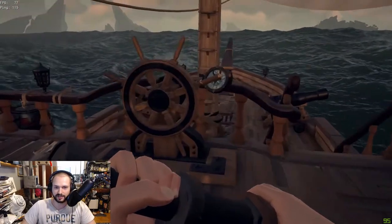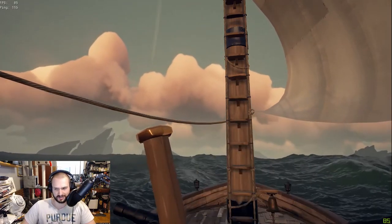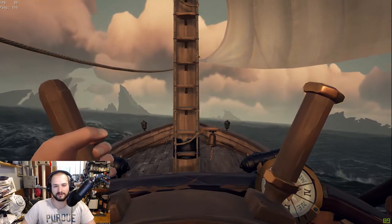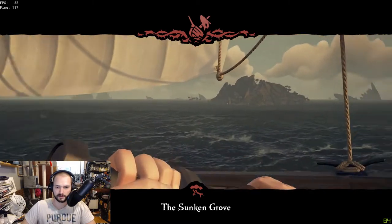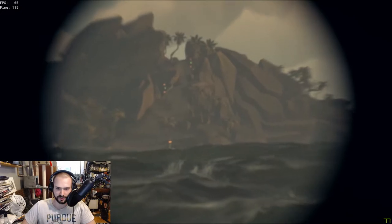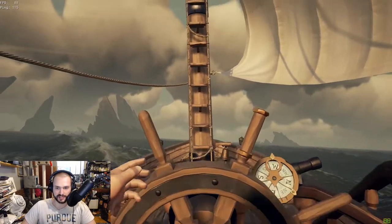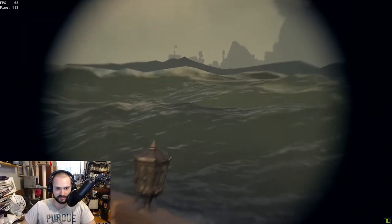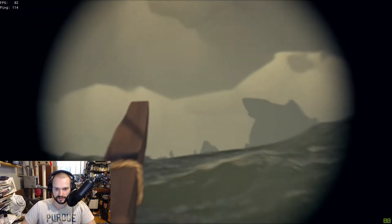We're not even close to there yet — continuing on. If somebody pulled my ship over and looked at it, they'd be like, 'This guy's got chickens — do we really want to steal his ship?' The Sunken Grove — I'm not going to the Sunken Grove. These waves are ridiculously large. I see something in the distance — oh no, that's another ship at that trading outpost.